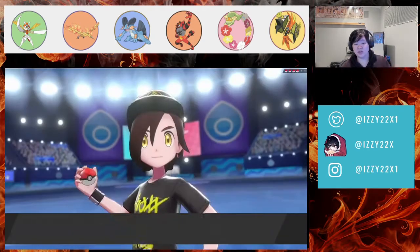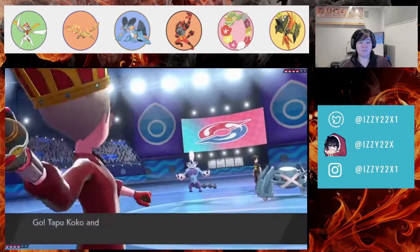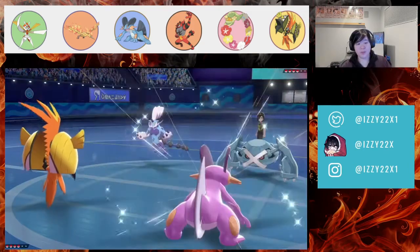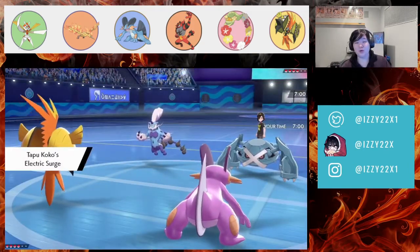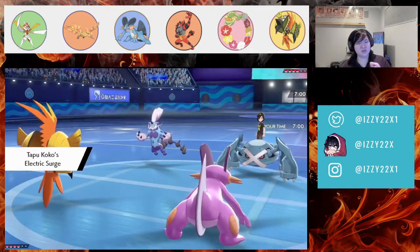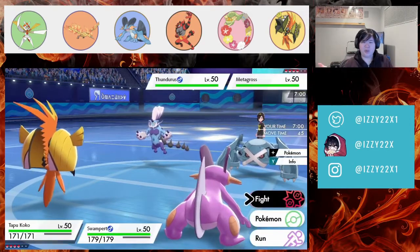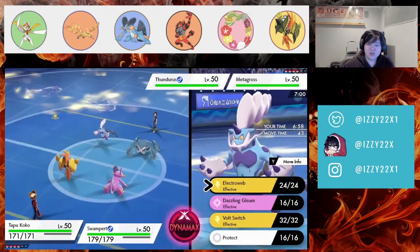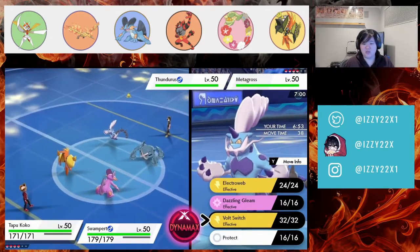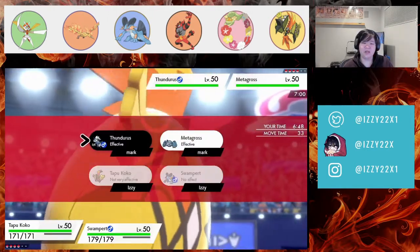They start Metagross and Thunderus. We start Tapu Koko and Swampert. Tapu Koko won't be as useful because of the Bolt that Soar on it. They're probably running Weakness Policy Metagross, so we won't go for Electroweb right away. Swampert doesn't need to outspeed, so we really don't need to switch.